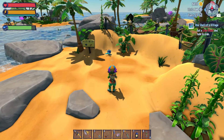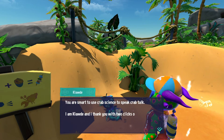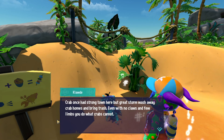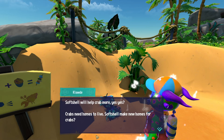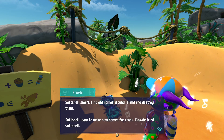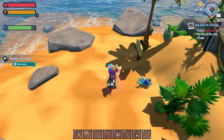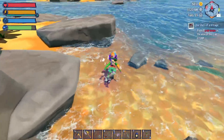We need a number eight special to talk to the crab. The crab, Claude, says: 'You are smart to use crab science to speak crab talk. I thank you with two clicks of my pincers. Crab ones had strong town here but great storm washed away crab home and bring trash. Even with no claws and few limbs, you do what crabs cannot. Soft shell will help crab more — yes, crabs need homes to live. Crab soft shell must make new home for crabs. Find old homes around island and destroy them, then make new homes for crabs. Drop crab homes around Claude and crabs move back in. Crabs offer soft shell great reward.' So we did start cleaning up the old ones.